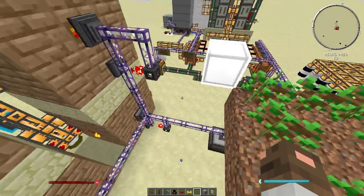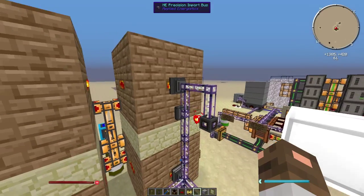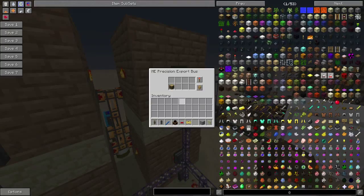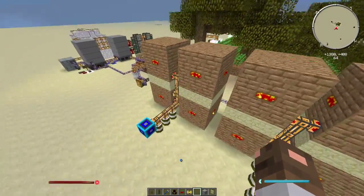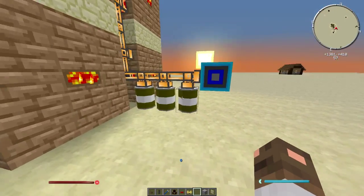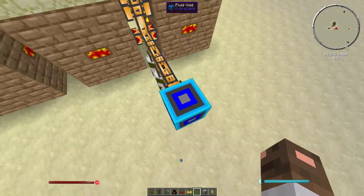They are set up so that when there is more than three stacks of wood, they will put the wood inside the coke oven and try to extract charcoal. That's how every one of these is set up. All the creosote oil goes into these drums, and when they become full they just get voided, but you can do whatever you want.